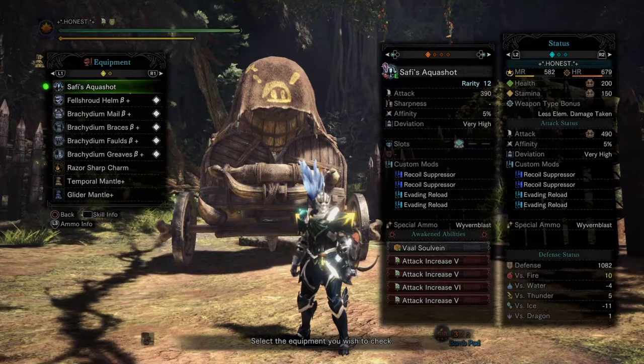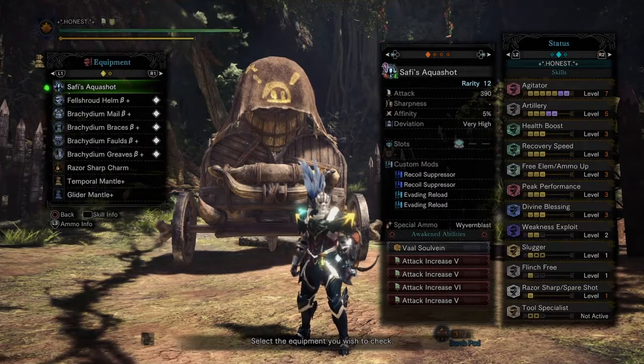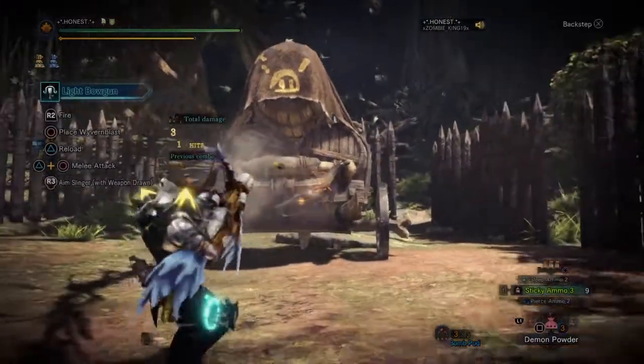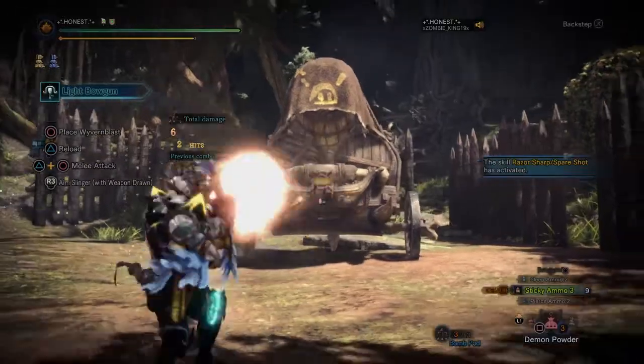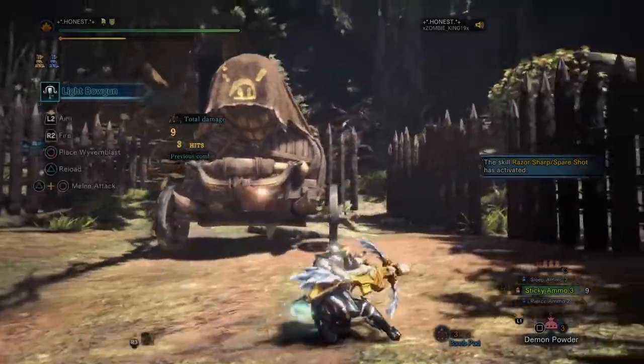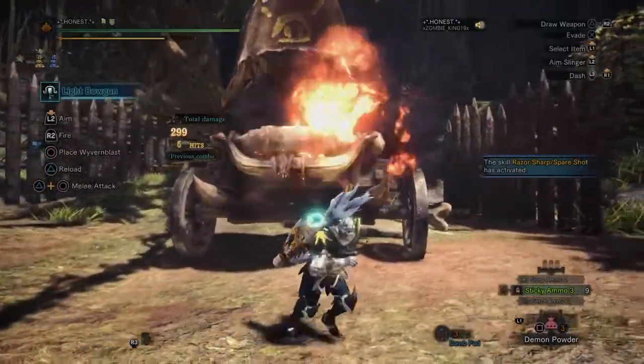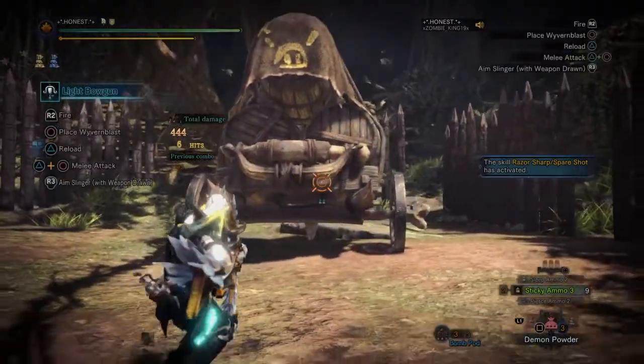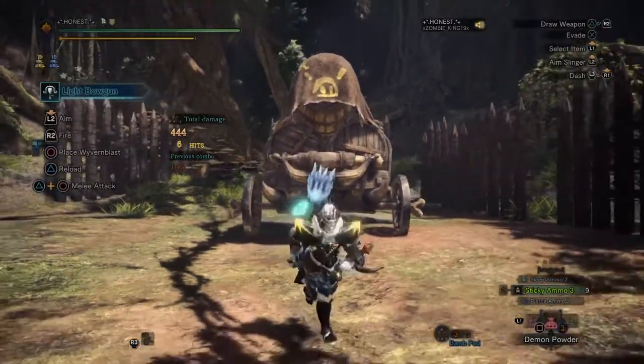Here's a demonstration of how the build works. We have an Attack of 190, Defense of 1,082. Buffs used: Weave for Feline, Bombardier, Attack Up Large food skill, Mega Demon Drug, Might Seed, Mega Demon Powder, and Mega Armor Skin. I'm going to shoot the Sticky Shots and show you the damage numbers for each shot. We also have Razor Sharp — 145 damage for each Sticky Shot. You will get a lot of health back with this build and you have Super Recovery.